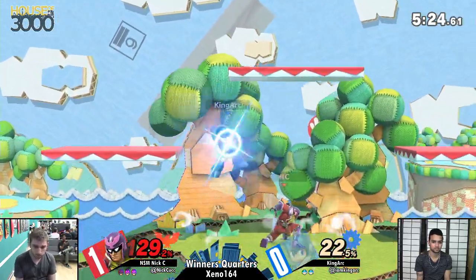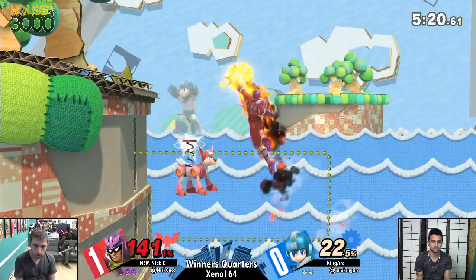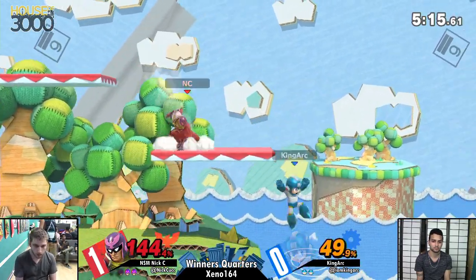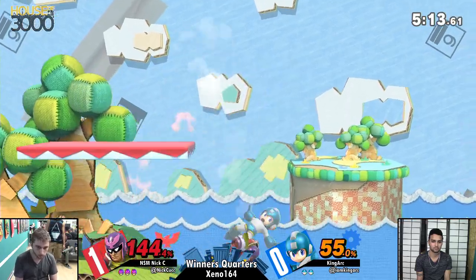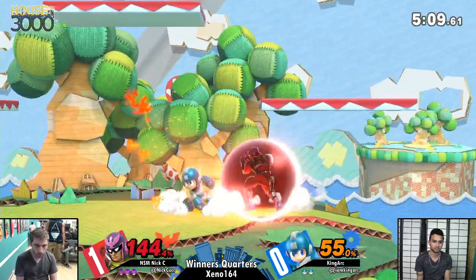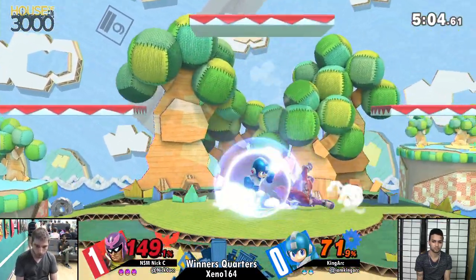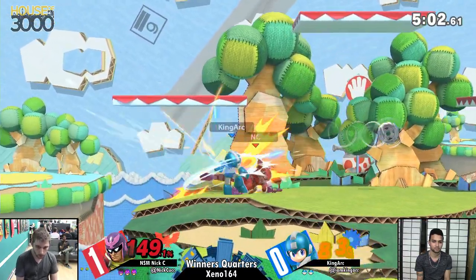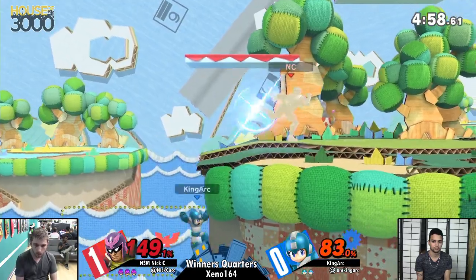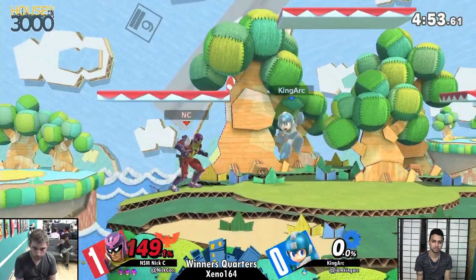Going for the mix up knowing that it wasn't safe. Nick is just... he's a cool guy, what's to say. Up airs. That nair one. Now Nick is utilizing those wall jumps on the side of Yoshi's Story — Falcon, the character with the wall jump, and he's pretty fast at that. That was a great air dodge at the ledge, but not a down air for that — you can't grab the ledge doing that.